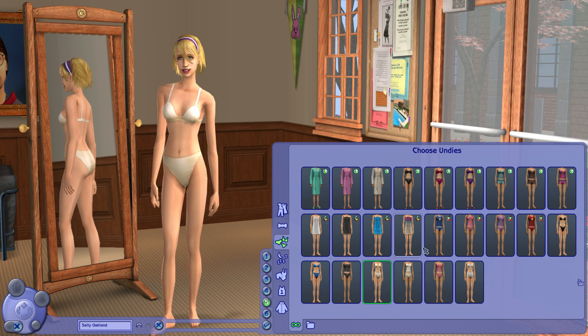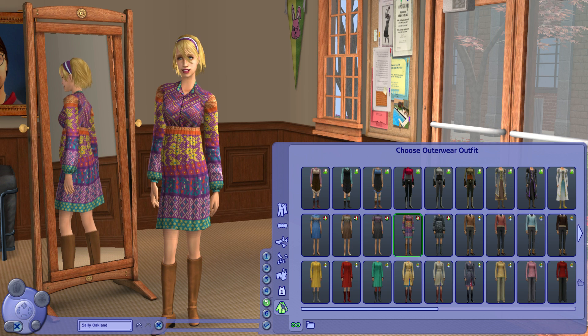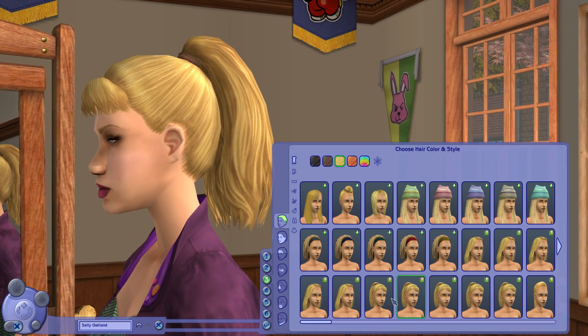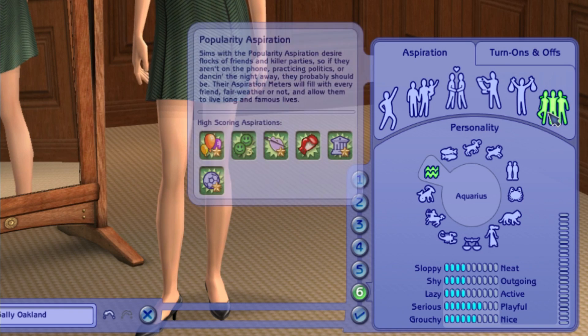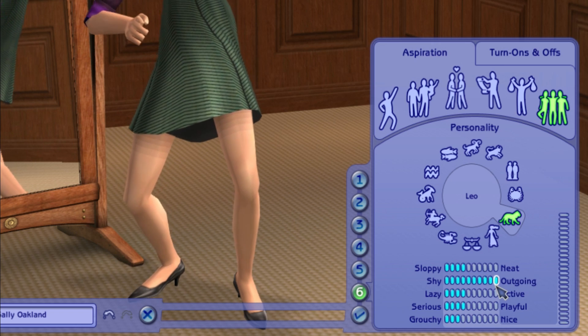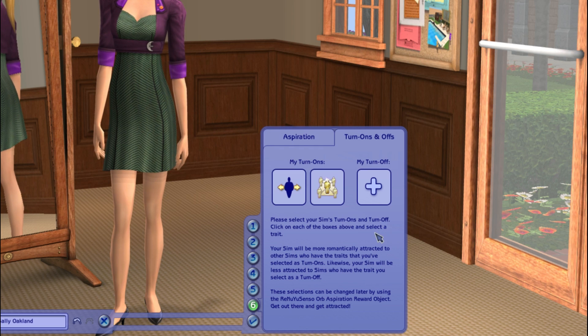Her hair is changing to this style in almost every category so I think we're going to have to change her hair. This is taking way longer than I wanted it to. She's going to get a ponytail instead — there we go, that looks sexy. Now we're going to do Sally's aspiration. We're going to do popularity because that'll help her make friends faster and we need to make friends with these secret society members. We're making her a Leo — she is extremely outgoing and she just wants to make friends. Her turn-ons are fatness and influential, and her turn-off is cologne.